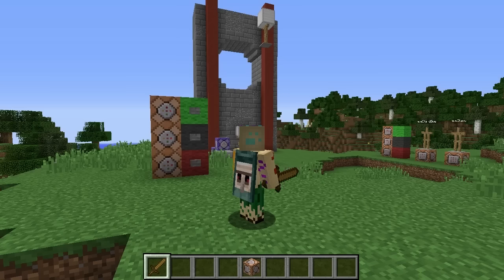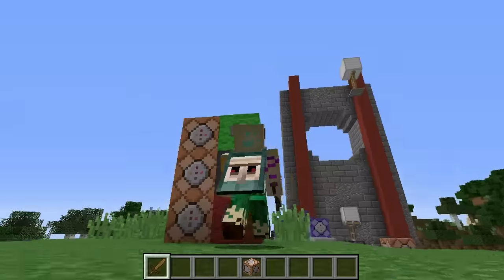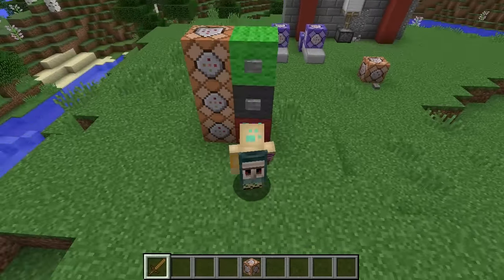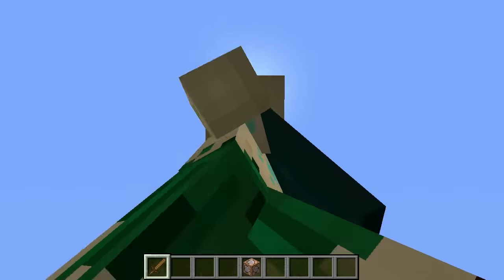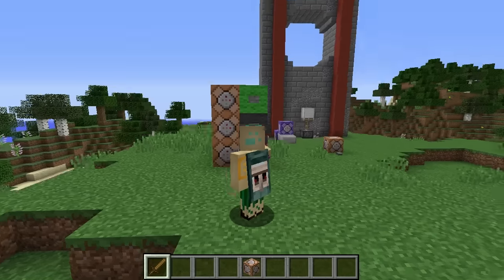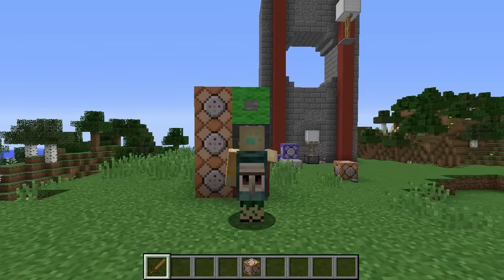Let me show you this in action. If I press this green button over here, you'll notice this guy starts to teleport up. If I press the red button, you can see he starts to move downwards. Now if I press the grey button, he'll stop moving altogether — like so.